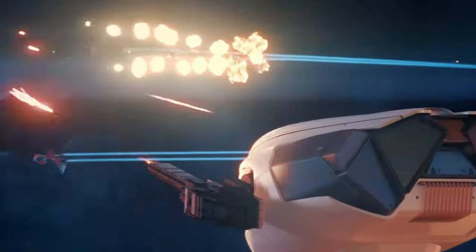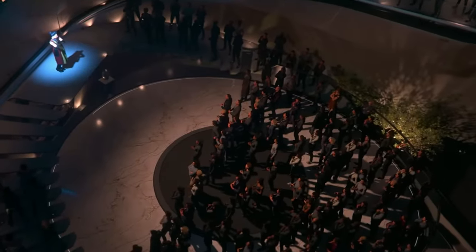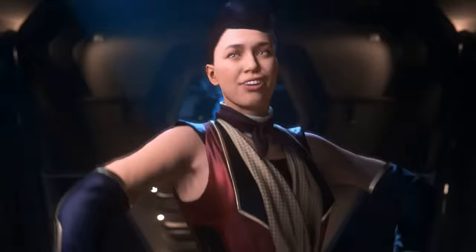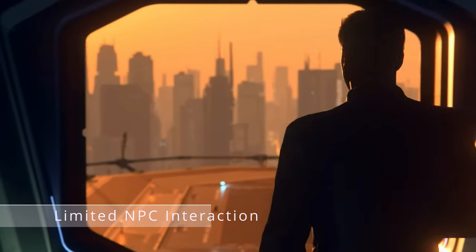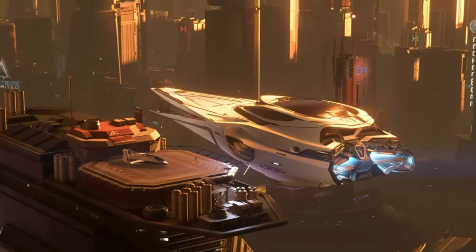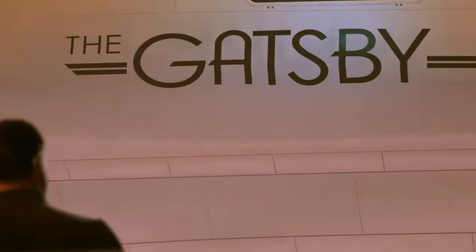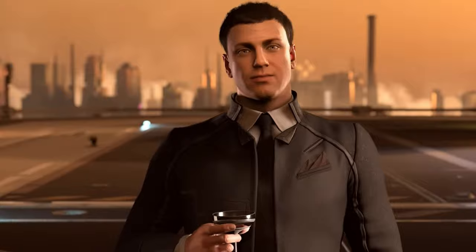The Genesis Starliner is the poster child for passenger transport — a sleek ship designed to carry multiple passengers comfortably. The Origin 890 Jump, though primarily a luxury yacht, can also serve as a high-end passenger transport with its opulent interior, along with the 600i and the Andromeda Phoenix. Right now, NPC interaction is quite limited; NPCs mostly populate space stations and landing zones without any significant interaction related to passenger transport. This is an area ripe for development.